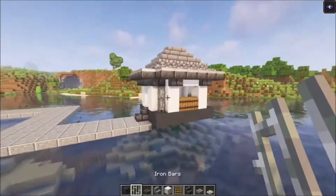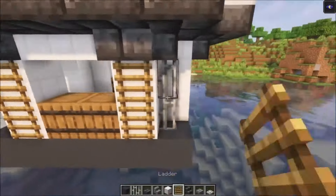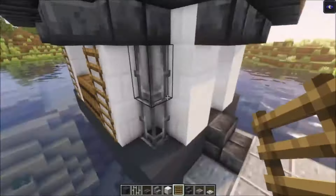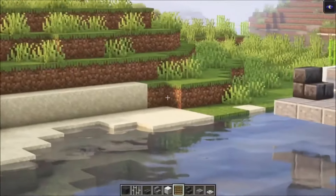Once done, take your ladders and place them on each pillar. Then repeat the same build on this side as well.